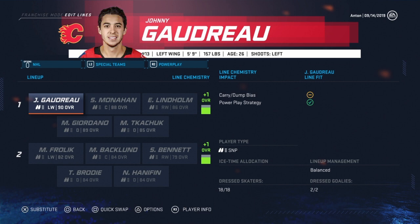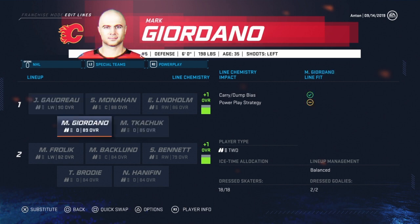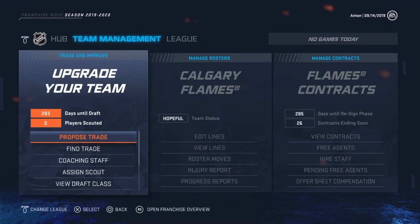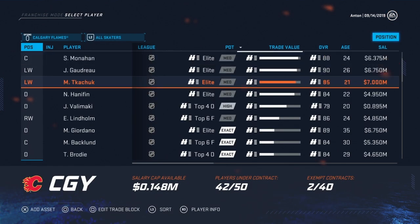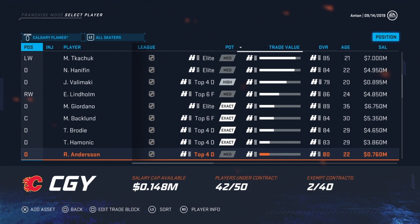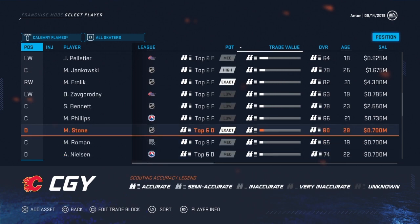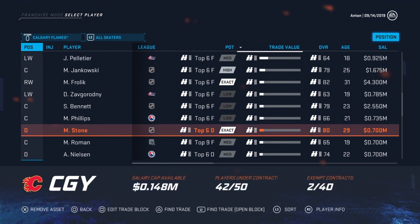There's an idea of what we've got going for us at the moment. My first order of business is I want to trade Stone just to get rid of him. I'm going to play Valimaki and hope he can grow a little bit. Rather than have Valimaki scratched — my scratch is Shillington — so let's move Stone on, get rid of some cap space.